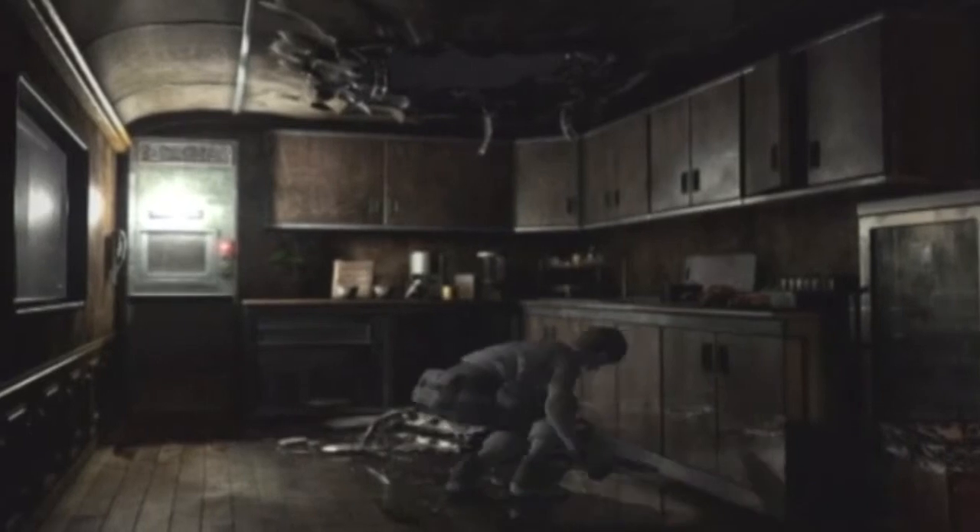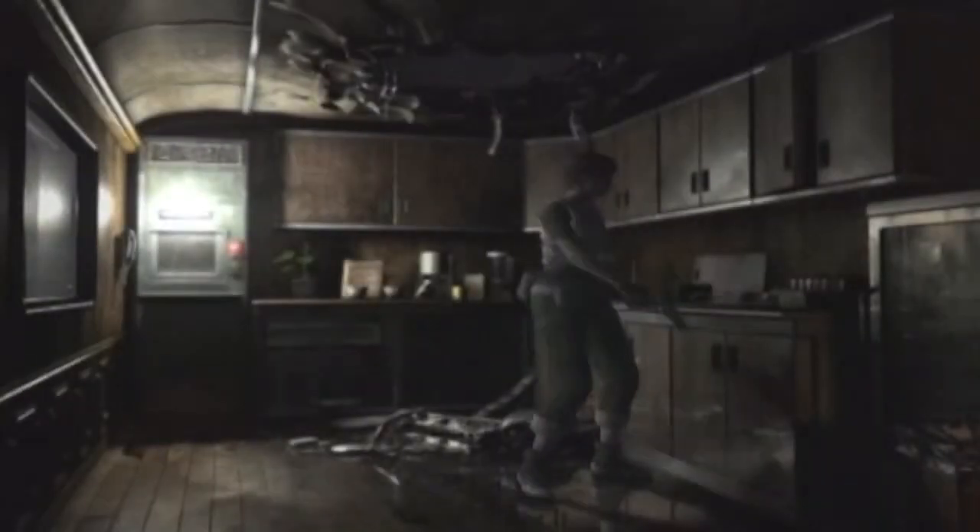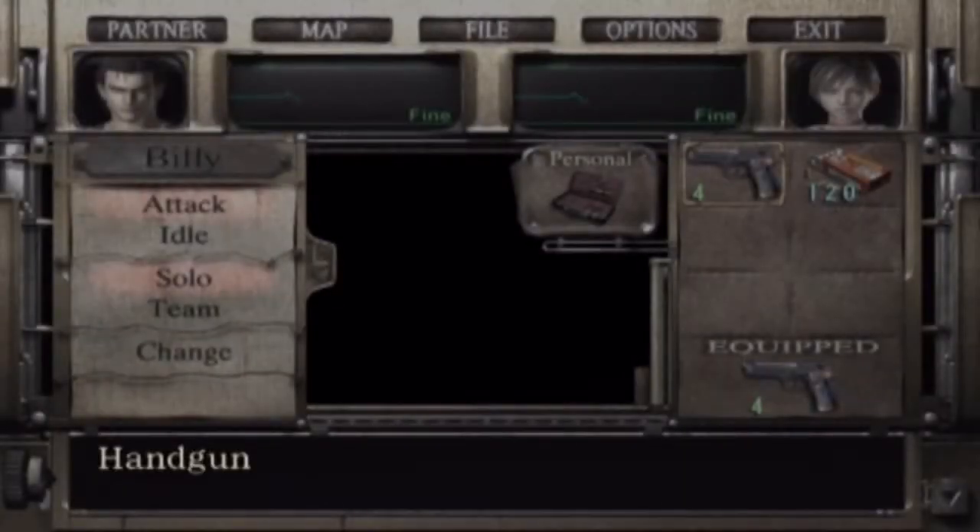And it locks you down into this little cabin here. So there's a couple of rounds and stuff here that we can take. Let's go ahead and pocket up all the handgun ammo. I'm doing pretty well for ammo at the moment — I've got 120 bullets. And we've got our personal kit here.